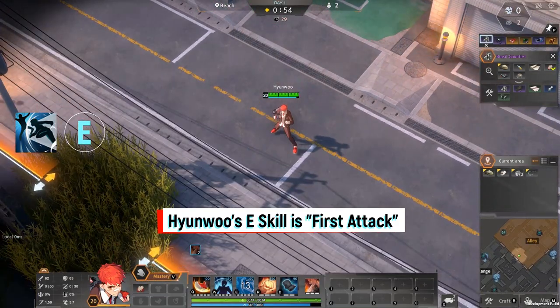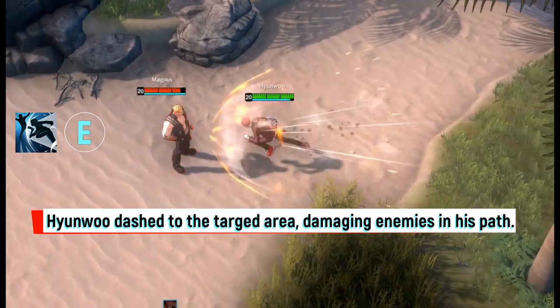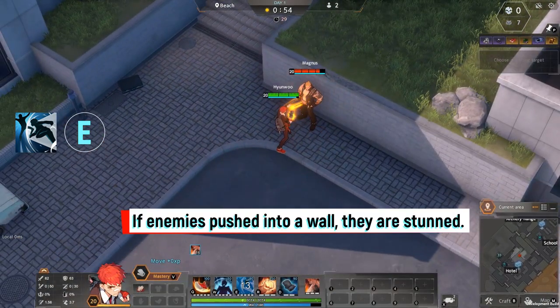Hyonu's E skill is First Attack. Hyonu dashes to the targeted area, damaging enemies in his path. Damaged enemies have their defense reduced for a bit. If enemies are pushed into a wall, they are stunned.